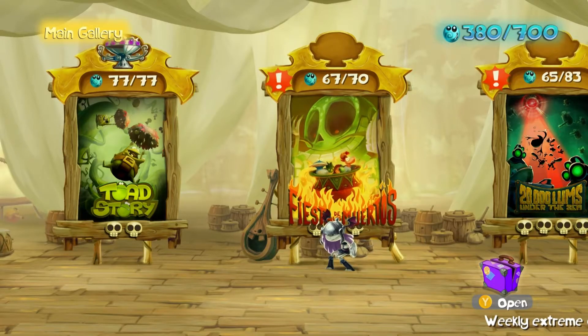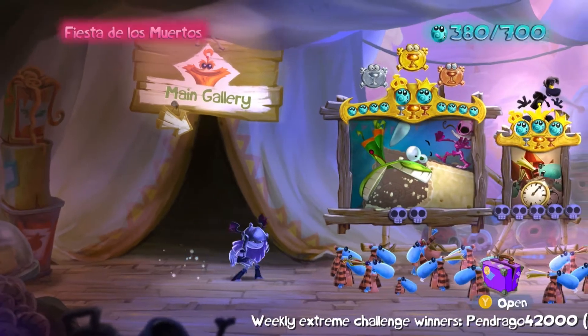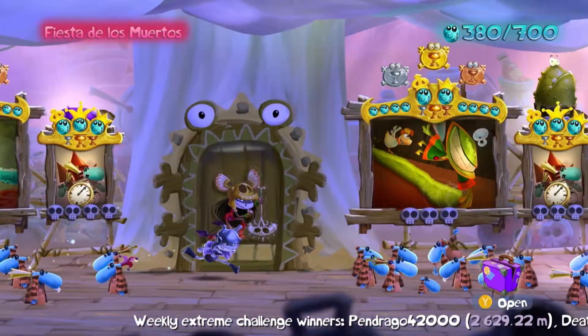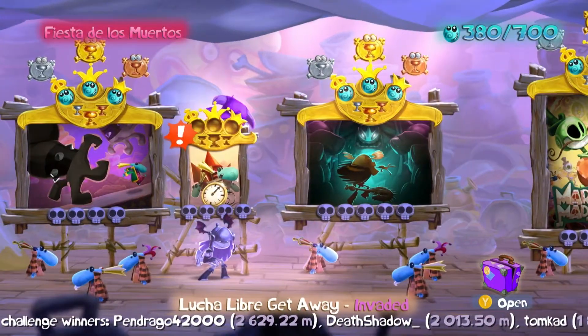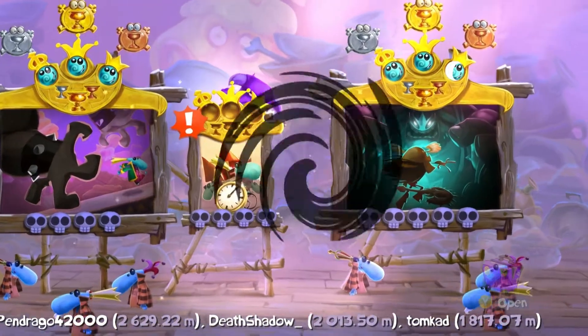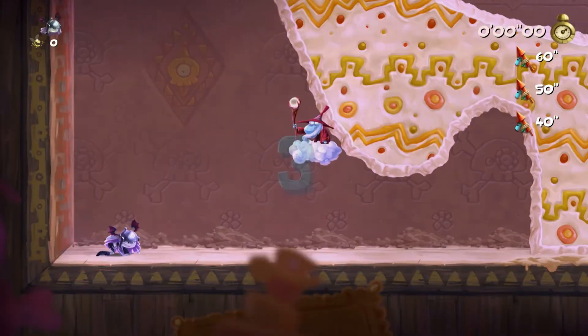Rayman Legends 100% walkthrough. This is the last invasion level inside Fiesta de los Muertos and I forgot what this level name was called. Let's see here — it is Lucha Libre Getaway Invaded, and as with all invasion levels you need to finish it in 40 seconds or less to 100% it.